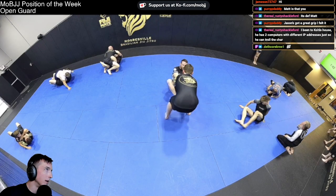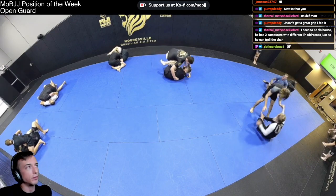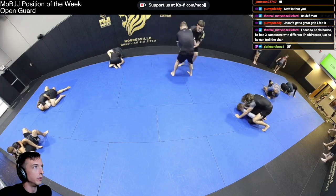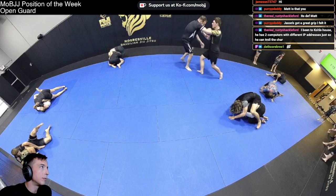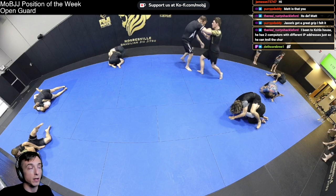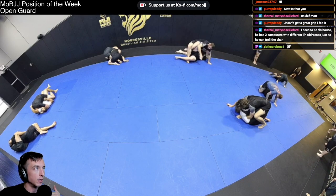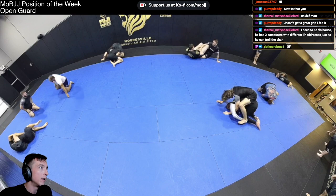He switches in for the headlock, but from this deep half position that just means Jordan can scoot his hips further underneath David — far enough to get him off balance. He was far enough underneath without that cross face in place for a pretty easy sweep. David, anytime your elbows are above your shoulder line, that's bad news — it's indicative of an isolated arm, and an isolated arm is one that can be broken. Get your arms back to a better place, elbows below the shoulder line, and give that left arm a job.